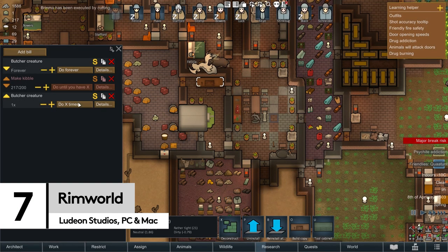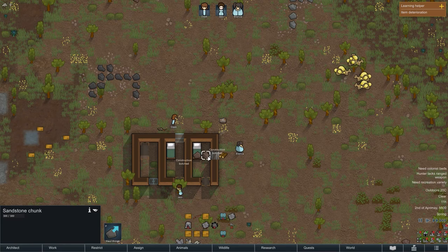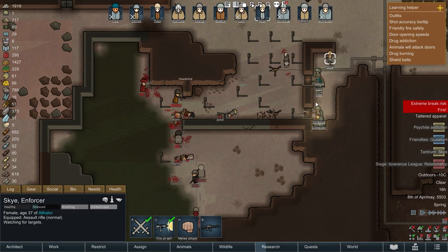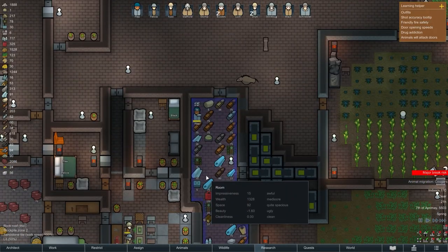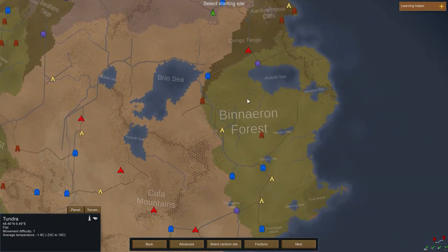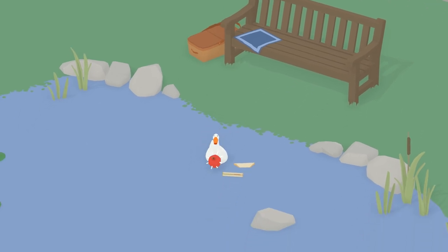And finally, what better way to while away a long train journey than building a colony from scratch on a whole new planet? RimWorld means you're going to want to plug in your battery charger on IRL Earth, though, as this is going to take serious time. Prepare to lose yourself on the RimWorld Reddit as you manage your unique, characterful colonists, attempting to keep their spirits up and stop them from killing each other — or being killed, or eaten. Life is hard here, but RimWorld constantly delivers new unique stories that feel like the genuine result of your actions. Random events just don't feel random, and whenever you are playing, RimWorld is a truly immersive, transportative experience.